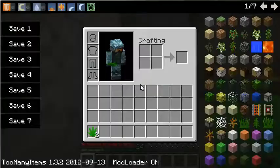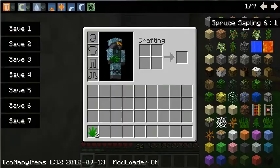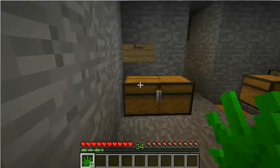I'll put the link in the description for too many items. Actually, no I won't — it's just mod loader, recipe book, and the weed mod.